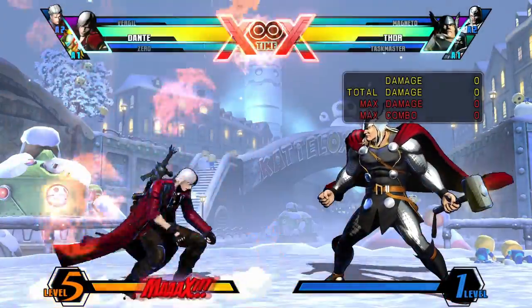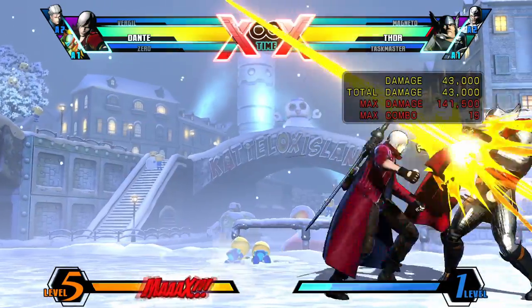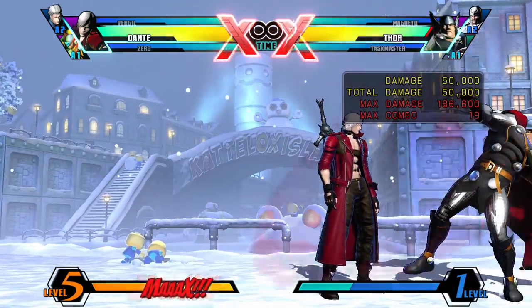If you input Light while doing Twister, you get Tempest. It's pretty much the exact same move as Twister but it does a bit more damage. Not a bad option to go for if Twister hits the opponent.